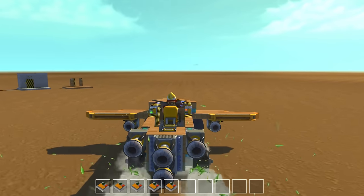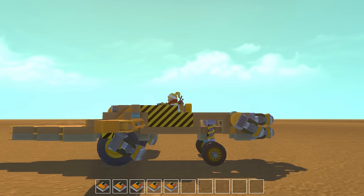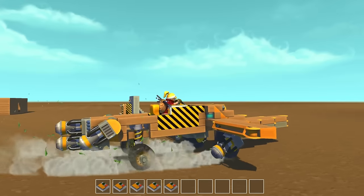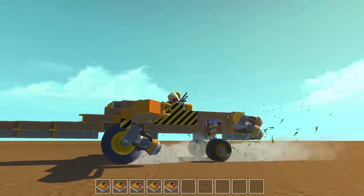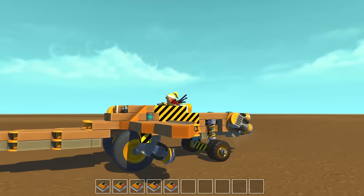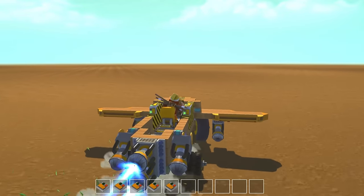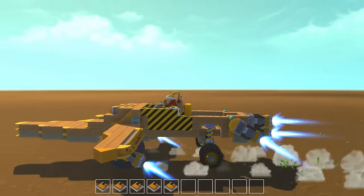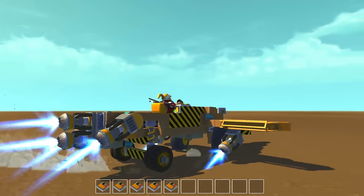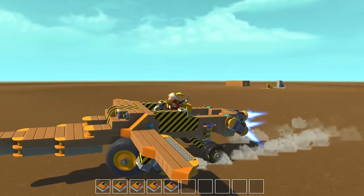We'll go ahead and tilt the engines and bring the flaps up a little bit. I don't think this game actually has the physics to register that those flaps should be creating lift, and same with the thrusters — I don't think the game is registering that those wings should provide lift. We'll turn on the initial boost thrusters and gain some speed, then turn on all the thrusters and see what happens. As you can see, it's not really lifting off — it sort of tries, gives it a good go, but it's not very successful at all.